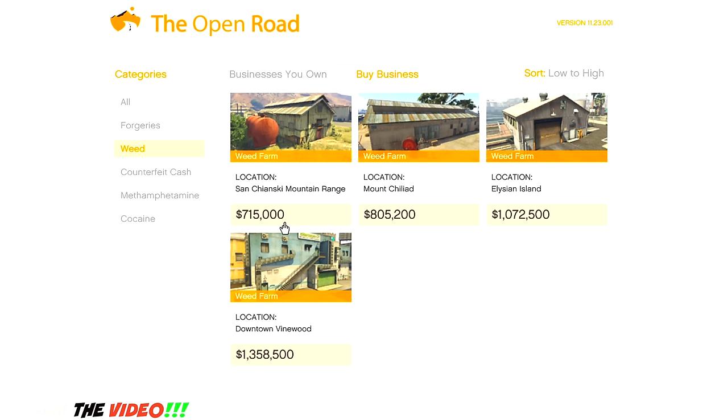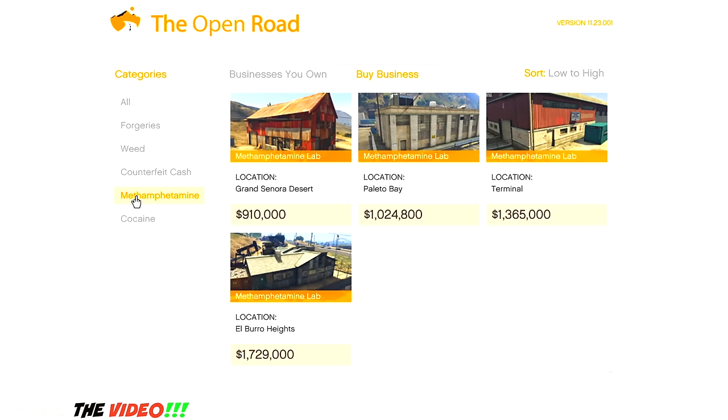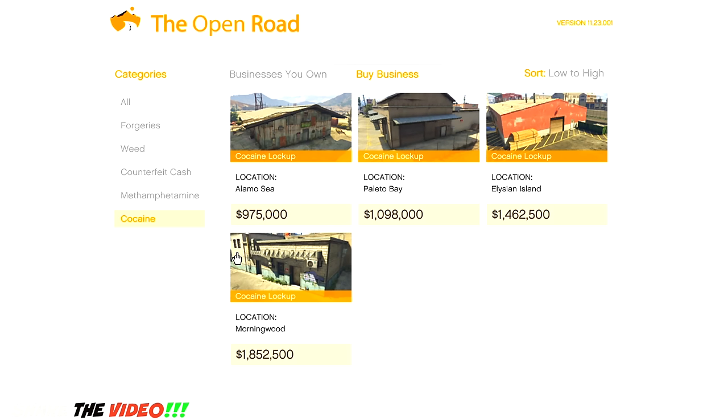We're gonna buy the most expensive one. I was thinking about what I want to buy because I can only buy one warehouse right now. What trade do I want to do? I'm actually thinking of doing counterfeit cash. I would like to see a big stack of cash. I wouldn't really want to do methamphetamine or cocaine — even though the cocaine one is actually the most expensive at 1.8 million. I kind of want to do counterfeit cash.